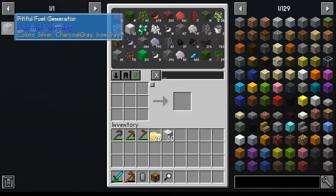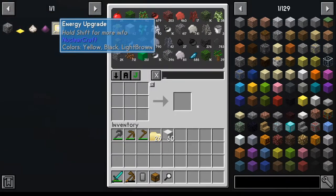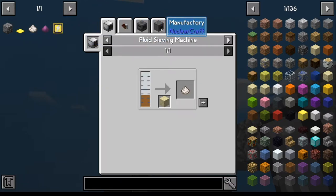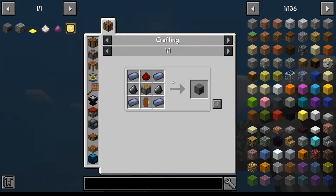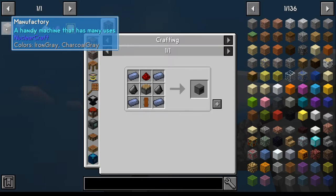From the get-go we're going to need the jenna breaker, which needs the energy upgrade. We need to create pulverized obsidian and crushed quartz, which requires the manufacturer. To make that machine we can build it outright, but we need power for it. We'll make the machine first and go from there.